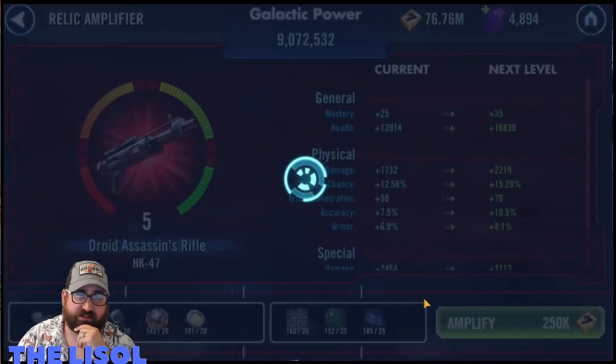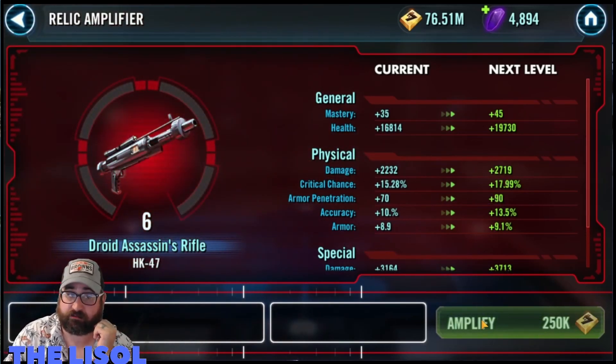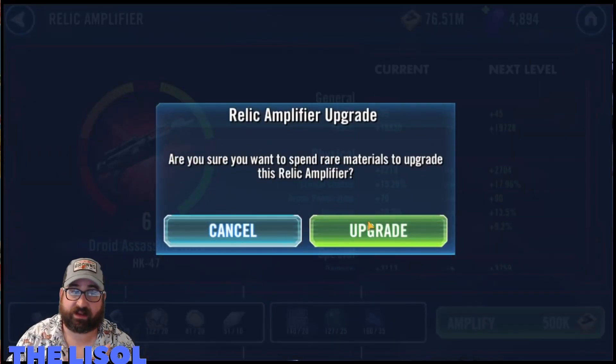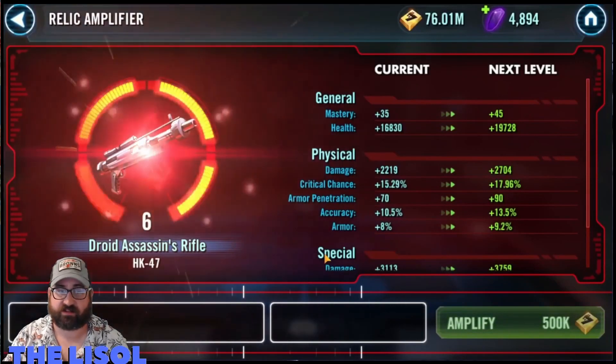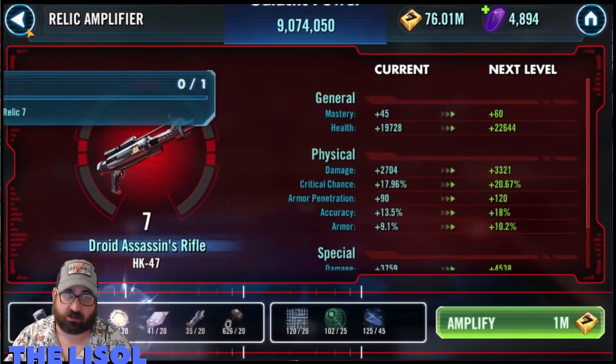Taking HK up to relic 7 is eating all my resources. The Leviathan chewed through everything I had. The way I do things, I'm able to save signal data and relic mats over time, but this chewed through all of it — everything I had saved up is gone now.